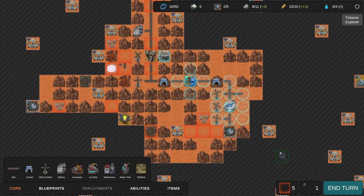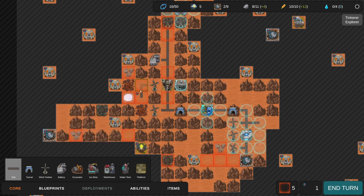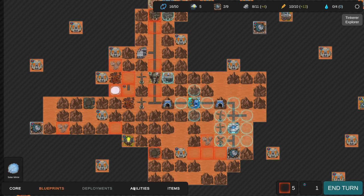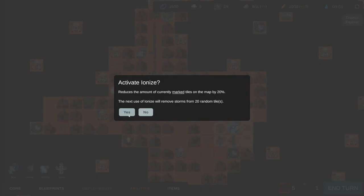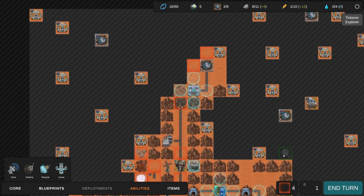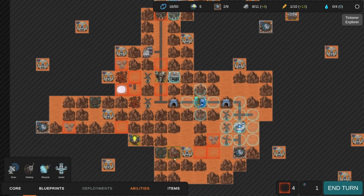Storm has passed - we lost one rail, that's fine, we'll rebuild it. It's not even serving us right now. This is like the last Ionize we're going to get for a very long time. It's going to remove 20 tiles but it didn't really get rid of the storms we care about.